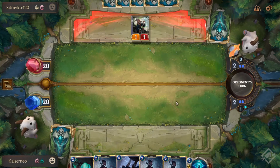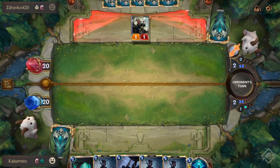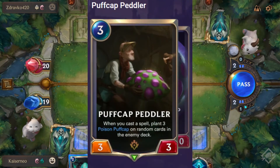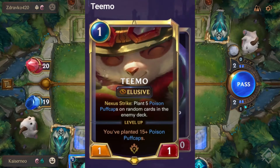This is how to play the Teemo and Ezreal Mushroom combo deck in Legends of Runeterra. It is probably the most optimized of the Teemo decks seen so far. It uses many cards that put Mushrooms into the opponent's deck while also using spells to trigger the Puff Cap Peddler and his additional 3 Mushroom Cap ability. Teemo is also here because he doubles the number of Mushrooms put into the opponent's deck.